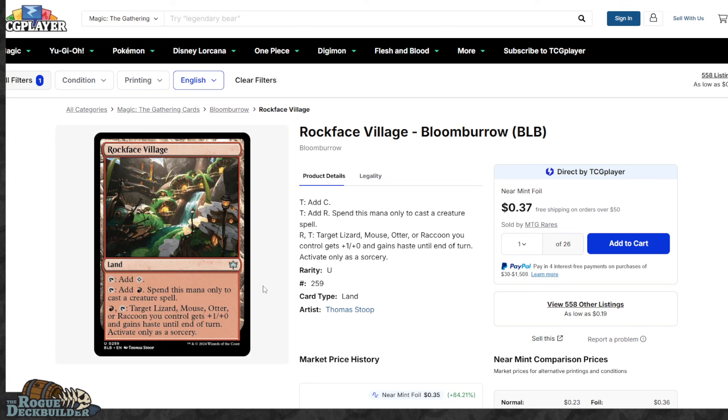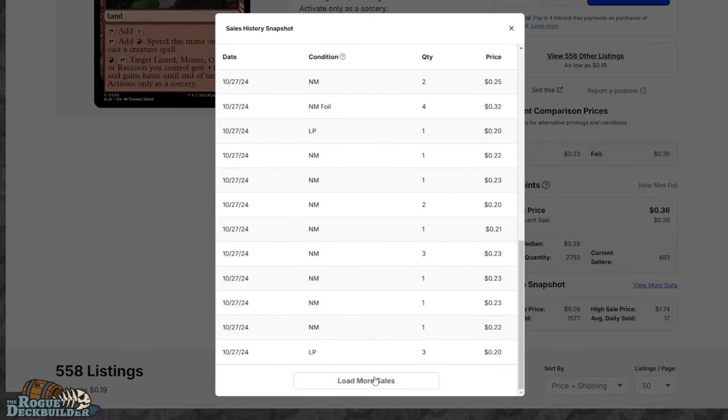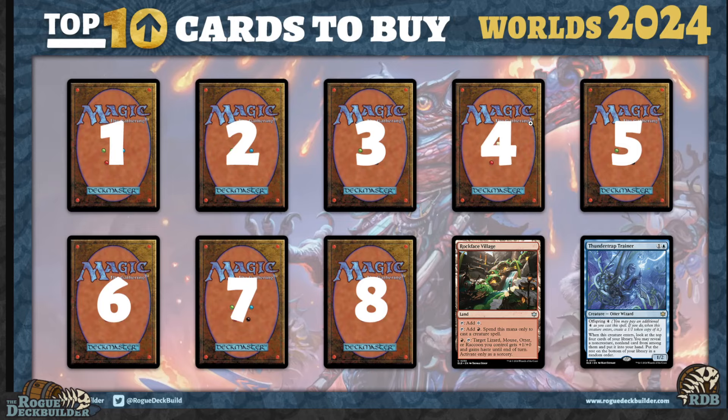There is a high likelihood this gets reprinted in a Commander deck if there's any sort of lizard, mice, or otter theme. However, look at the sales data for this card — it has 17 sold per day, and someone bought out 65 of them today. Someone else is on the same page I am. This is just an undervalued card. Uncommons can easily go up in the $1 to $2 range in this modern era of Standard where we have collector boosters. Not as many play boosters or uncommons enter circulation because the money is on collector boosters, bringing in more rares percentage-wise. That's why we're seeing this era of commons and uncommons being able to crack that $1 to $2 threshold. I do like Rockface Village — it's my uncommon pick for this top 10 list.